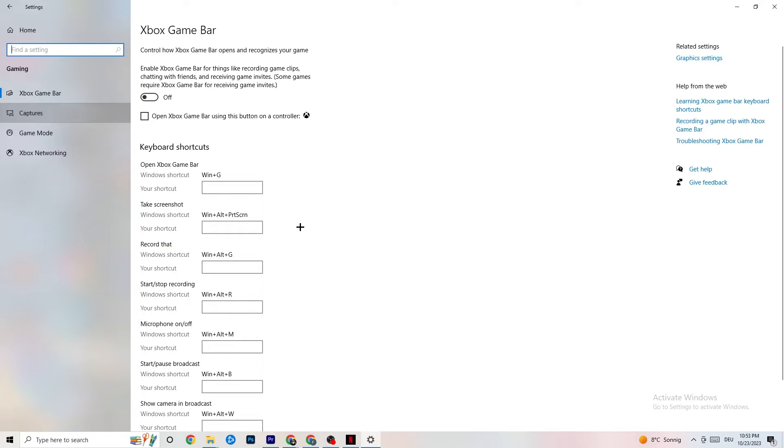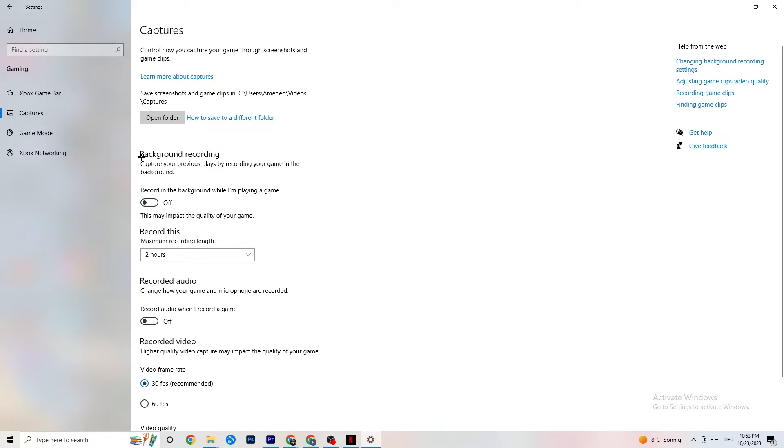Next, click on Captures. Under Background Recording, find 'Record in the background while I'm playing a game' and turn this off. Background recording tanks performance, especially on low-end PCs. Also turn off audio recording — you don't need it while playing. If you want to record gameplay, use OBS or another dedicated application instead of Windows.